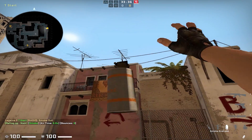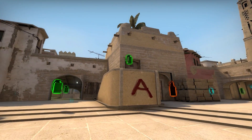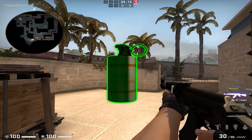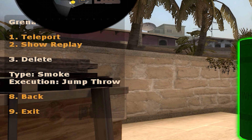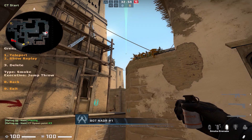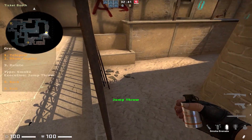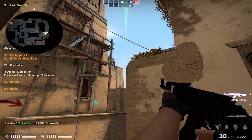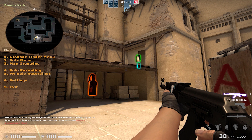Default grenades are a compilation of the most used and most effective nades on every map. They are shown in the form of models of different types of grenades around the map. If you'd like to learn any of these nades, just go up to the model, press E, and choose the position you'd like to throw it from. You can then watch a replay of a bot throwing the nade, or be teleported to the throw position. You can toggle default grenades on or off by going to the menu, pressing 3 for the grenades menu, and pressing 6 to turn it on or off.